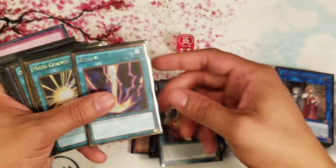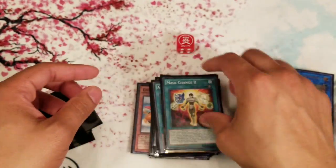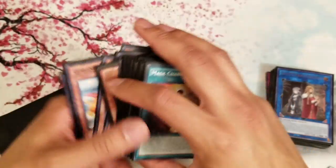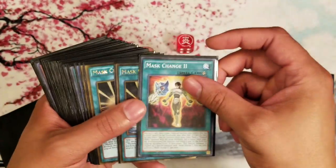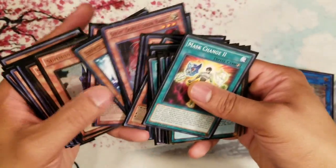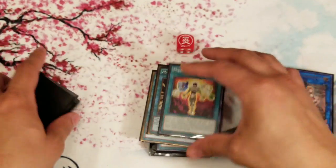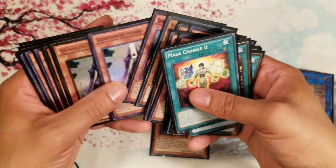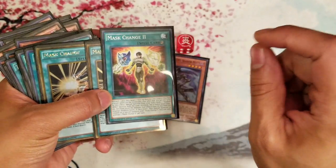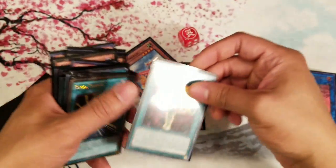One Mask Change and two Mask Change II. Mask Change II I pulled from the LCGC — it's good for those games where you want to use it on your Goblinbergh or Summoner Monk to make Dark Law. At regionals it made me a Dark Law off Summoner Monk and also a Koga off Ghost Ogre, which is really funny. A cool play is: Normal Goblinbergh, Shadow Mist, Shadow Mist searches Mask Change II, then Mask Change II off Goblinbergh into Elemental HERO Dark Dogma and go off from there.